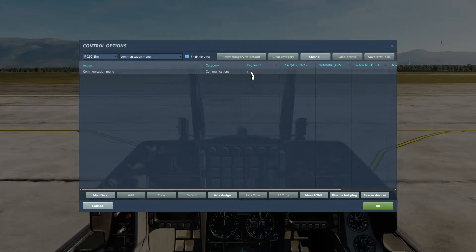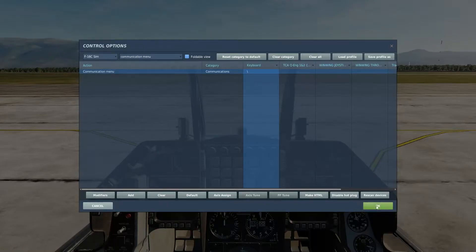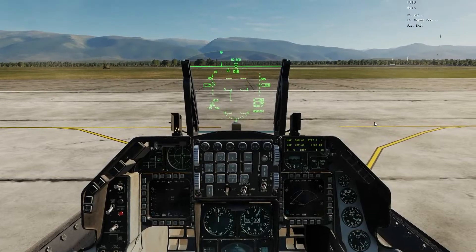If you want to change it, or it's not bound to anything, double-click on the box corresponding to the device you want to use, press the button you want to use, and then OK again. And that is it for post-production Mambo. Hope you enjoyed my appearance here, see you next time.